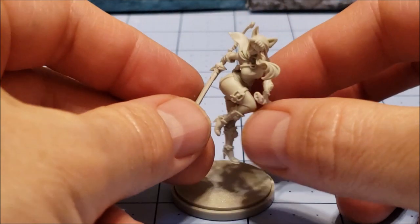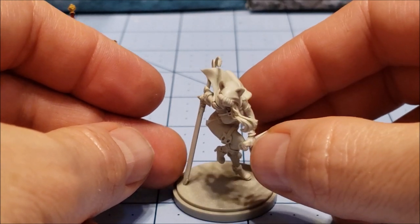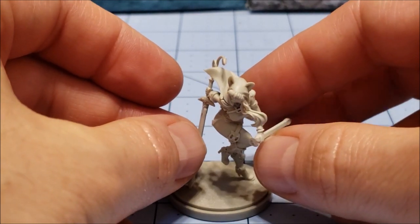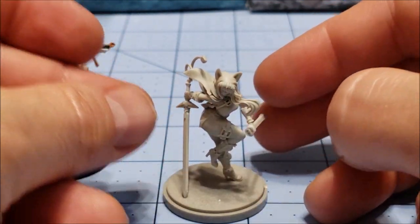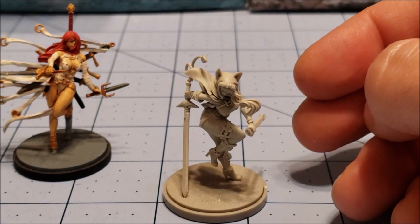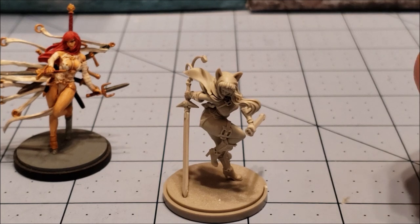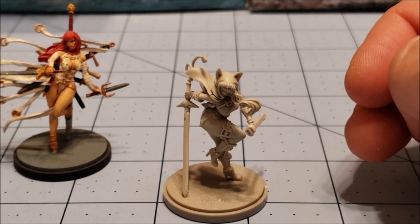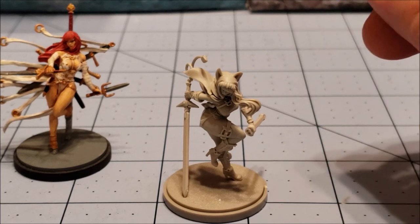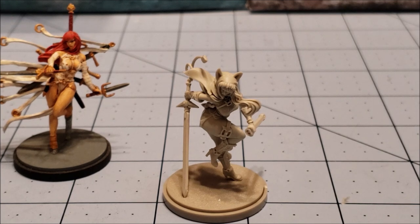I have no idea how I'm going to get her attached to a base. I'm assuming one little drop of glue on that foot and one little drop of glue on that sword point. Maybe I'll try pinning her anyway — just a teeny tiny pin like I did on the Sci-Fi Savior. It's a cool little model and I really look forward to painting her. If you guys have any suggestions, by all means let me know. This is Highlord Tamerlane once again saying see you later — check out some of our other videos. Bye-bye.